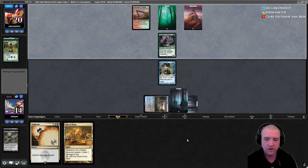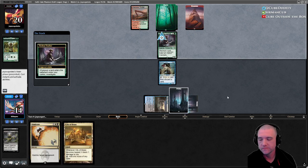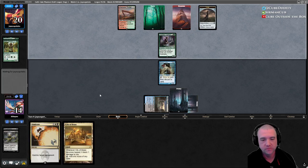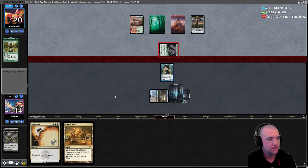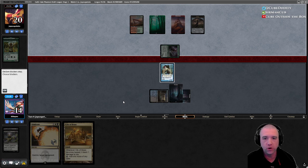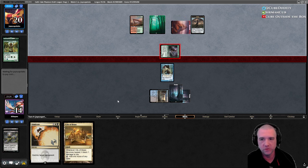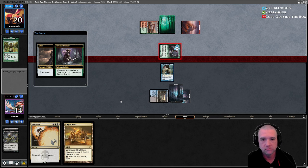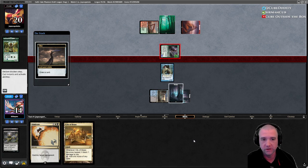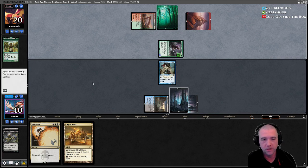We just took a mull to five on the draw, and that's pretty bad. We can drop our Vindicate next turn if we have to. Match one we blew them out — game one we had a Griselbrand on turn four into an instant scoop. Game two was Esper Durdle Turtle and we didn't get blown out but we lost, it was really gross. Opponent appears to be on Gruul Monsters right now, which is good for us if we can get there.